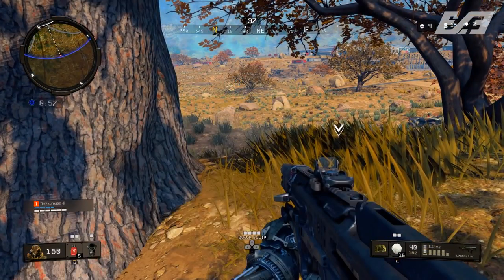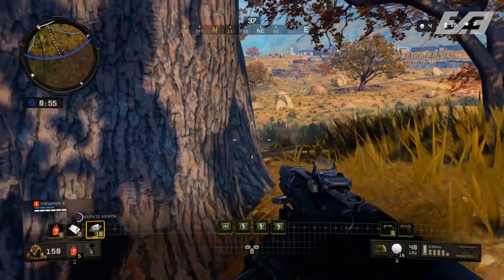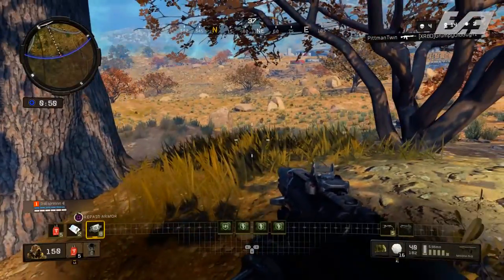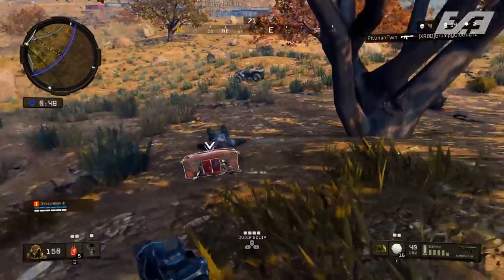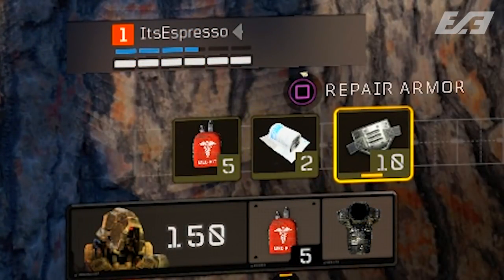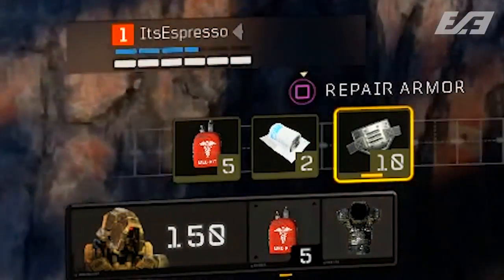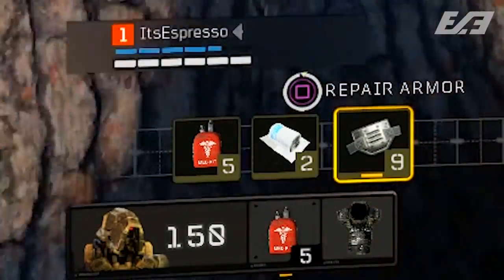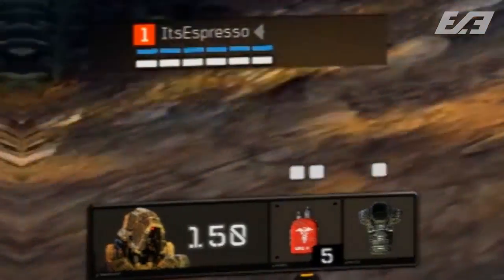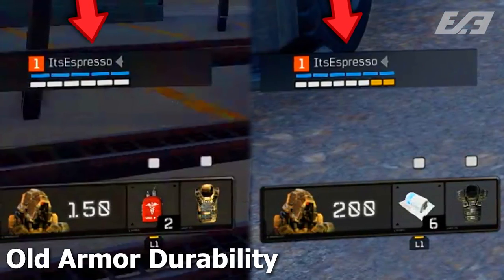If you killed somebody and put a ton of shots into them, their armor would be rather weak, so you'd use armor plating found around the map to repair it. This made late game more bearable for the aggressive player, but it also made things a bit too dependent on armor, creating a seesaw effect around how overpowered armor really is compared to where it should ideally be.